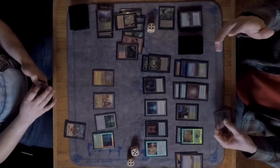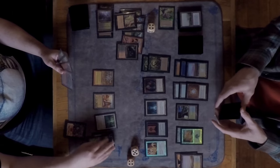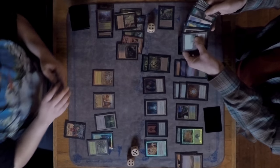David would have just destroyed the Survival straight up but now at least if Marshall draws another land he might get an activation. It's two more mana to play the Aura.